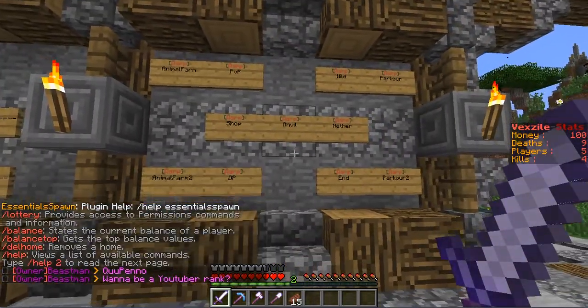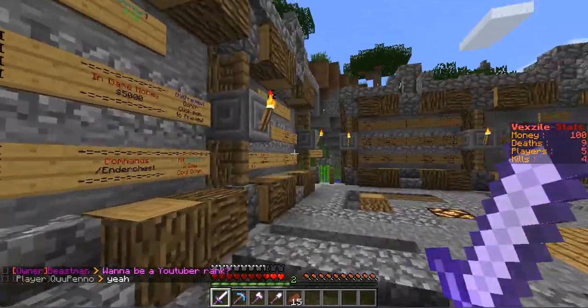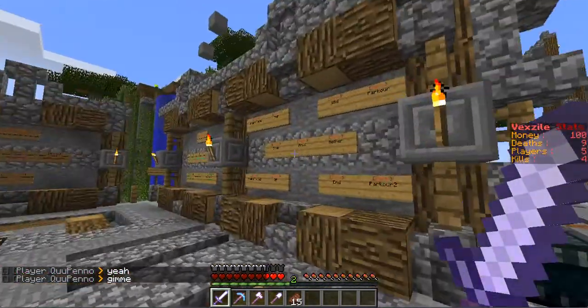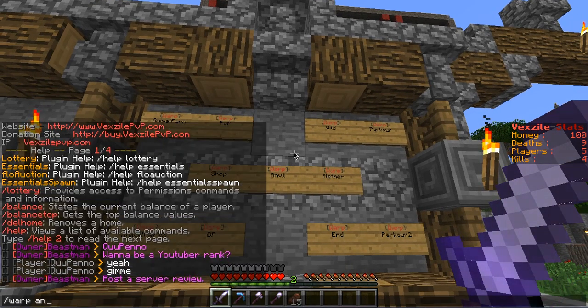Here are all the warps. And here are all the donation ranks with an enchantment table. So I'll show you all the warps. There's Animal Farm, PvP, Wild, Parkour, Shop, Anvil, Nether, Animal Farm 2, DP, and Parkour 2. I'll show you all those.